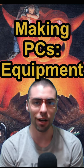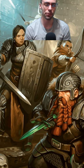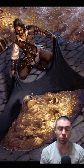Let's make a character for 5th edition. On to equipment. Now there are two ways in which you get equipment: either one, it comes from your class and background, or two, you simply roll up a bunch of gold and then buy up whatever you want.